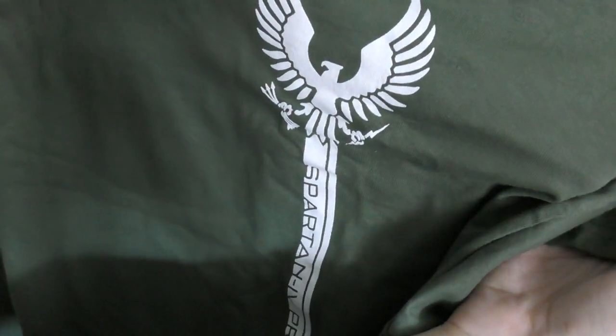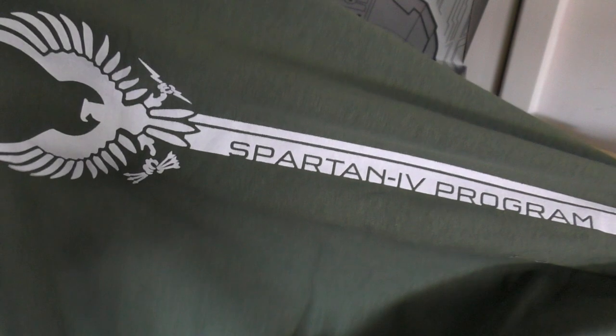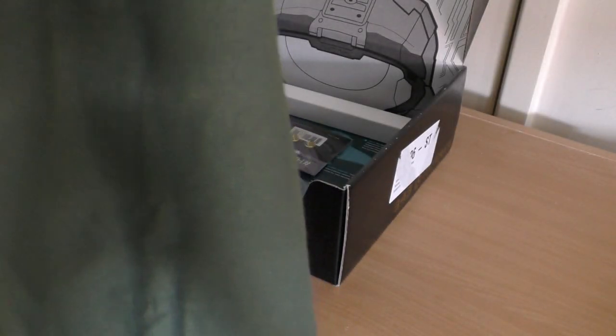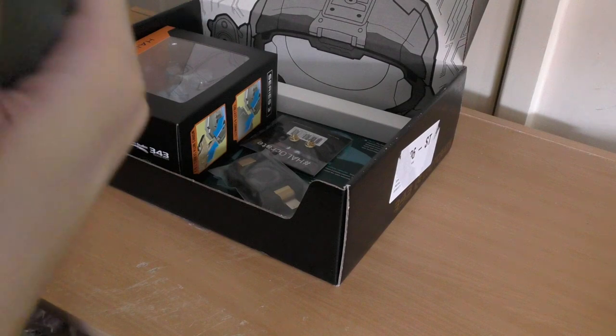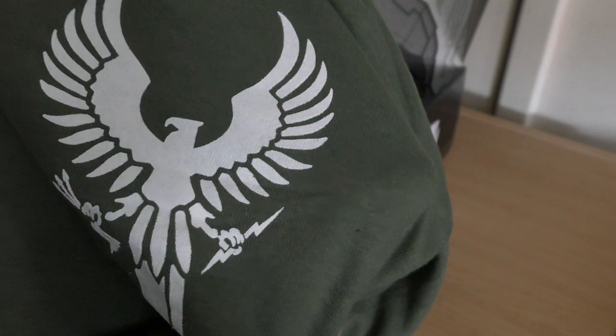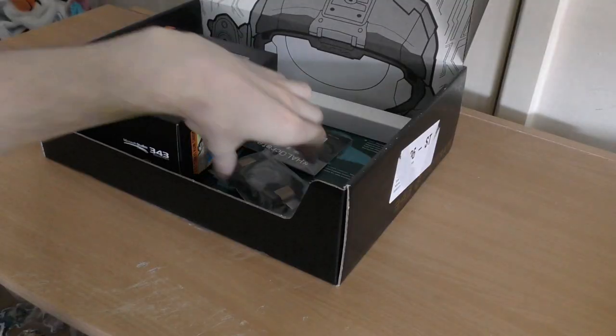The next thing is just a very simplistic t-shirt. It's just a normal green, navy, and white t-shirt with the Spartan 4 program logo at the side and the UNSC logo. There's nothing at the back - it's just a really simple logo. They should really just have the UNSC logo on a gray t-shirt but fully enhanced on the front.